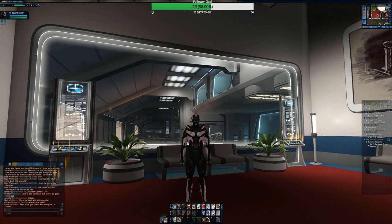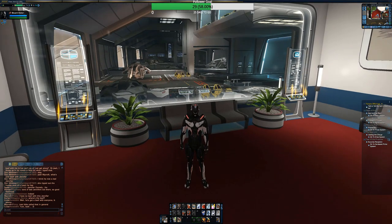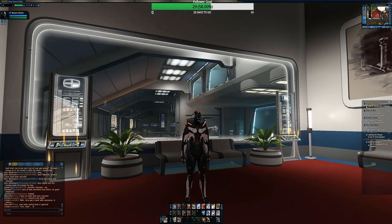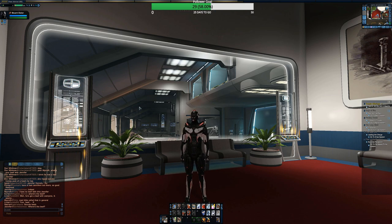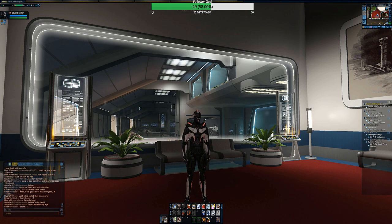Hey guys, MCStu2001 here — STO. I just wanted to go over a ground build that's been progressing over time. I think it's pretty good and I wanted to share it in case anyone had suggestions or could take something from it. With the new random queue system, you're getting a lot more ground than you normally would, and with the personal Endeavor system, we're seeing a lot more ground to meet those daily requirements.